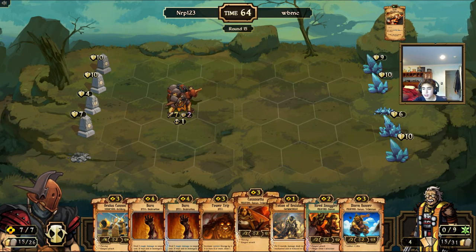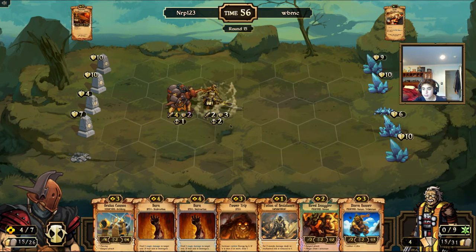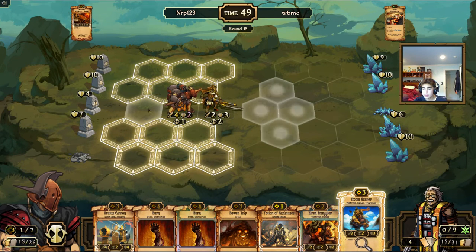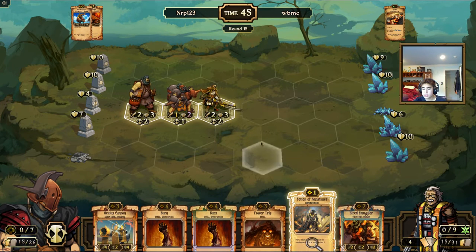I'll play the Cannoneta and the Smuggler in the back, Cannoneta up here, and put a Storm Runner here as well. Should I put Potion of Resistance as well?